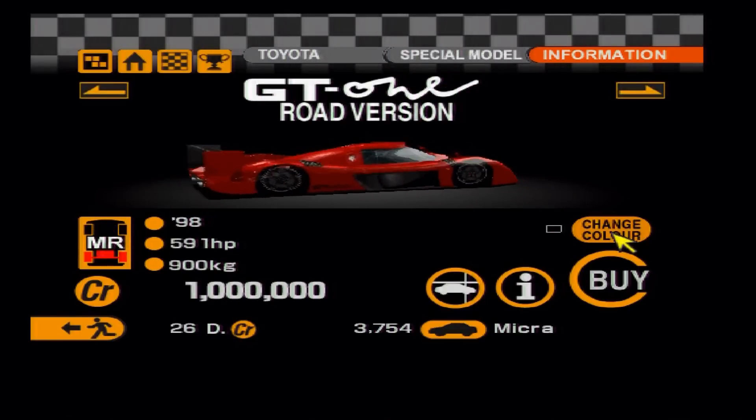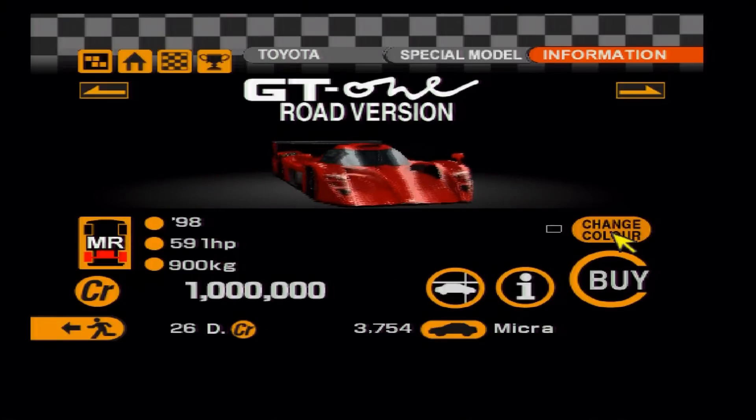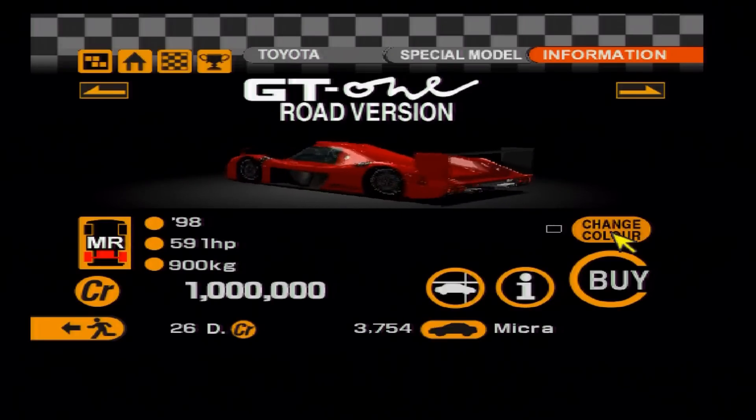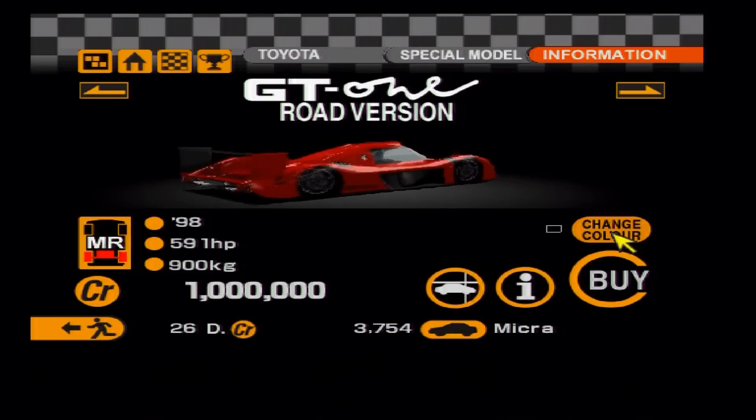Next up is probably one of the most popular cars people would like to see return to Gran Turismo: the road-going version of the Toyota GT-One. It's not just a red version of the race car — it really is a completely different machine, and I think it's the best-looking Japanese car ever made.